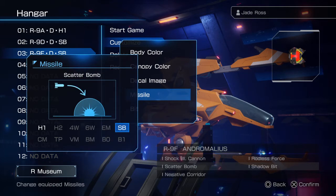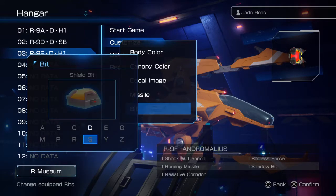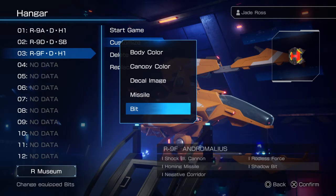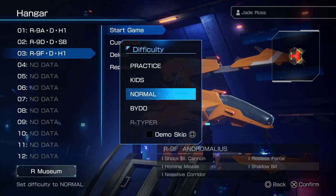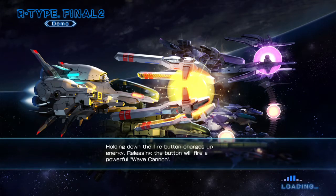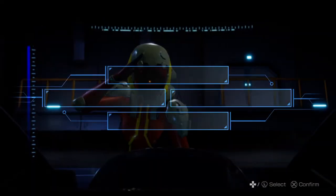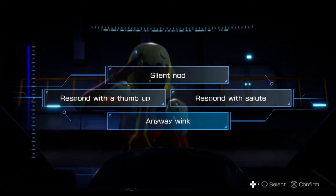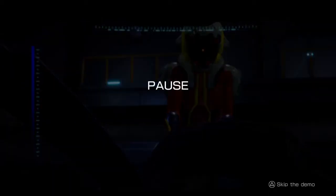Customizing the third ship: homing missiles. It looks like we can only use shadow bits on this one. Normal mode of course. So it's a demo with the first level and three different ships — that seems okay. Skipping the intro, responding with a wink — see, cute.